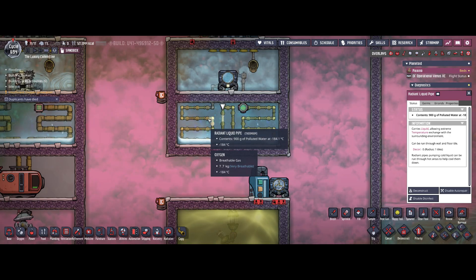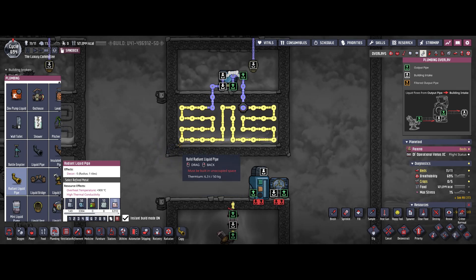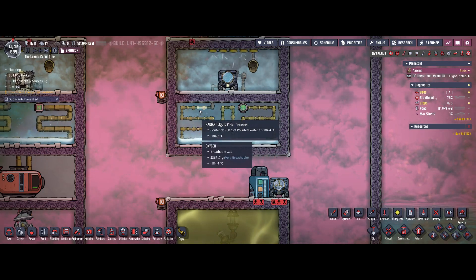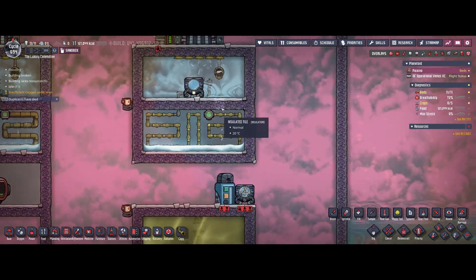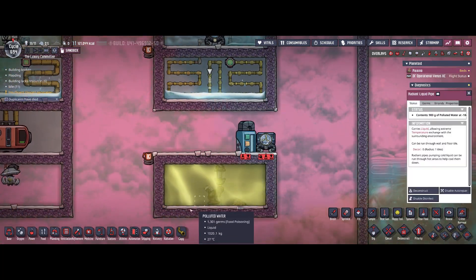I limited the amount of liquid inside the cooling loop to below one kilogram per pipe segment. That's based on a base game mechanic — any liquids, gases, or solids in that amount will not change state when they are in a pipe, on a conveyor rail, or in a gas pipe. So it's a bit more complicated to actually fill this loop.